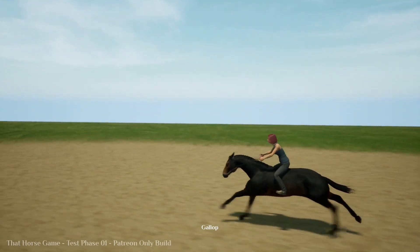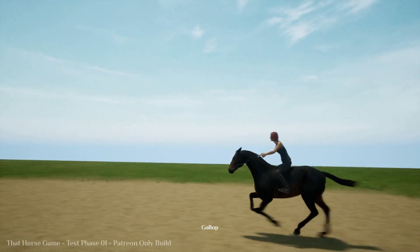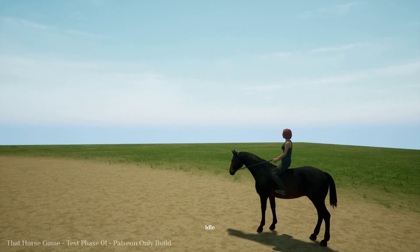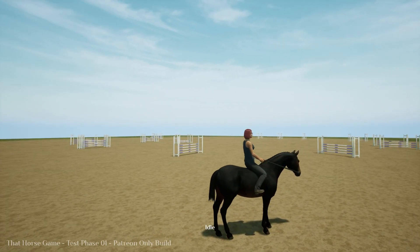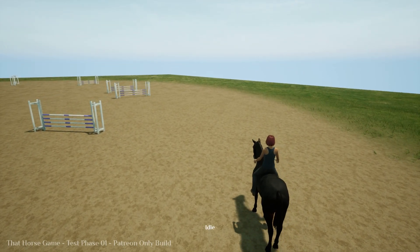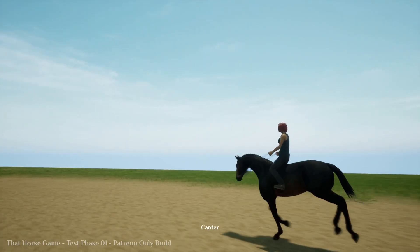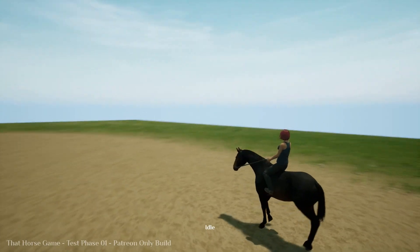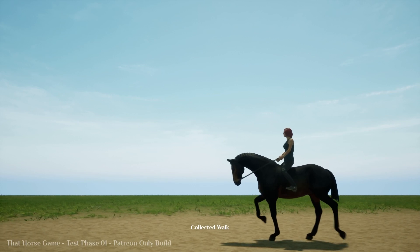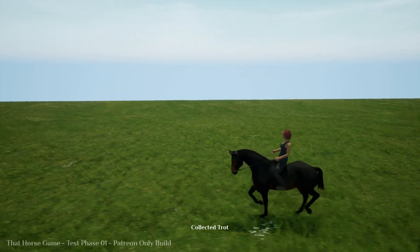Gallop — oh, this is nice. With the demo at the moment she falls off the horse, but with this, it's beautiful. Gait down: canter, trot, walk, idle. It says stop. This is beautiful. Currently in the demo you have to basically smash the stop button to get the horse to stop, but this is just one click — stops, goes, stops, goes. Beautiful. There's also the extended walk, collected walk, extended trot, collected trot — very smooth.